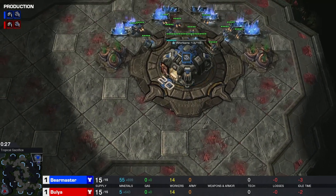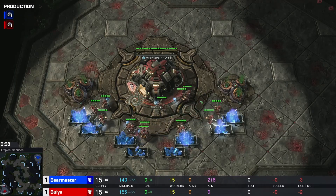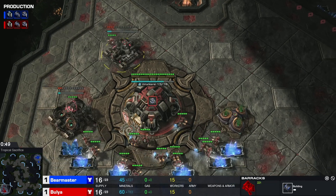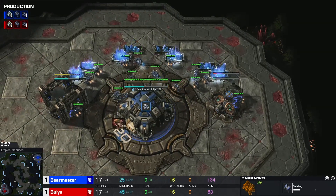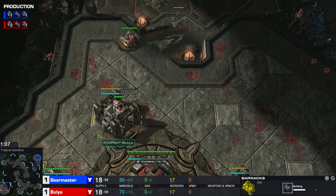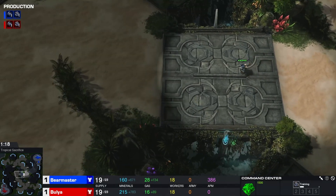It's funny that almost the only build I can think of that actually goes 13 Depot is the proxy 4-rax all-in. Everything else is always 14 Depot, because depots take longer to build than pylons or overlords. In the Wings of Liberty days, they added the requirement for a supply depot to make a barracks because people would cheese very hard. Basically anything before Legacy of the Void was a little bit messy.